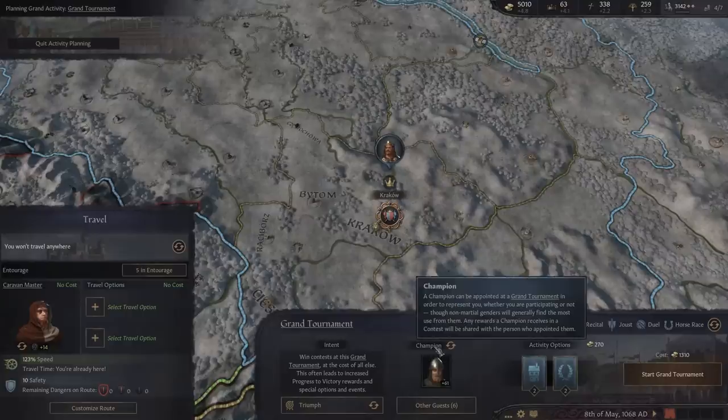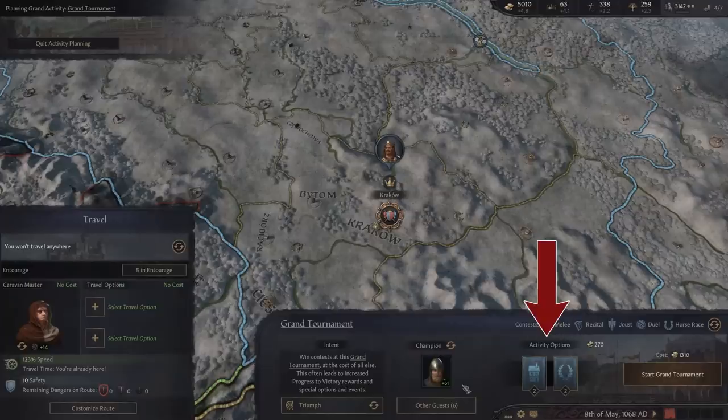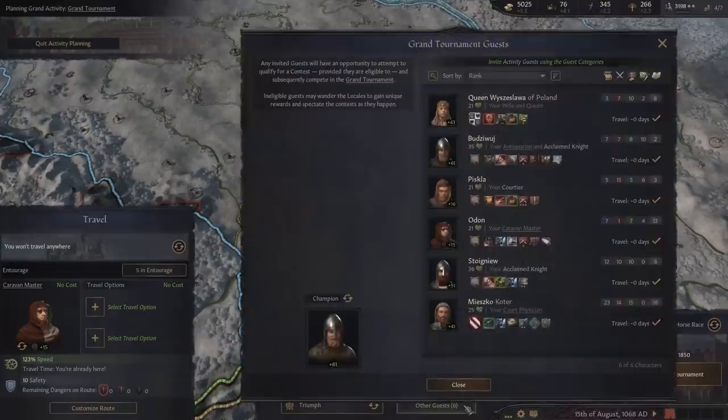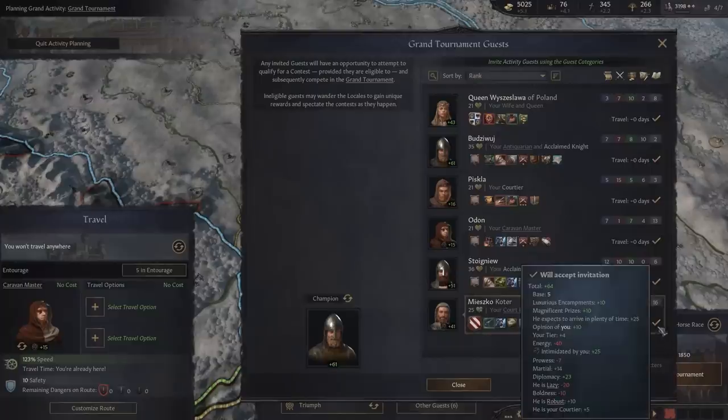It is still worth having a champion even if you can compete, as they still have a chance to get some extra rewards for you. The next section, activity options, allows you to customise how grand — or not so grand — the prizes and accommodation will be, from ramshackle tents to luxurious encampments, and simple prizes all the way to magnificent ones. Each option makes other people more likely to join your tournament, and if you plan to win, better prizes for you at the ceremony.